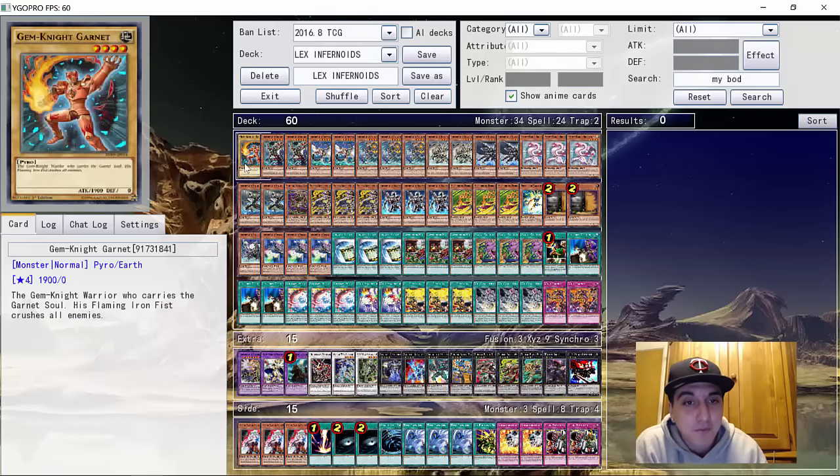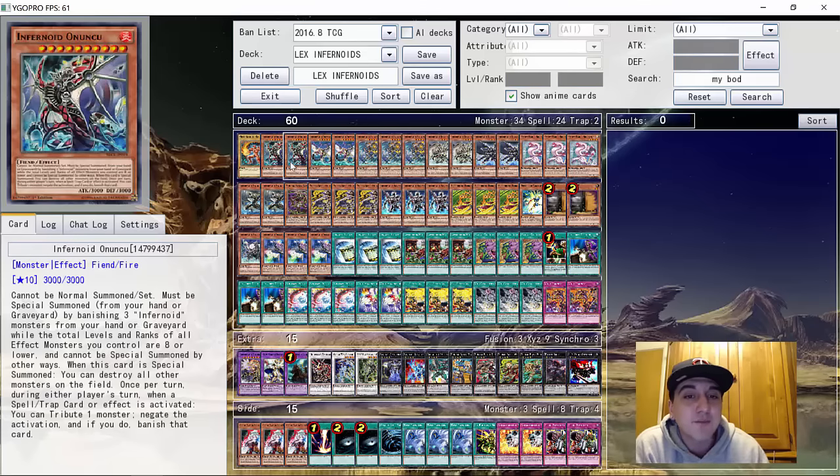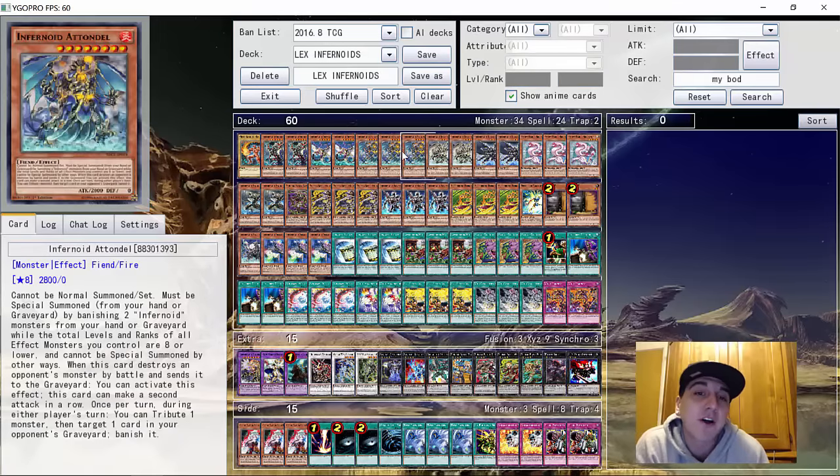He did play the one Garnet to go with the three Brilliant Fusion. For the main Infernoids it was Double Inoku, Double Deviati, and Triple Tondle. Now a lot of people would wonder why would you play Triple Tondle — if you've seen a lot of the lists, they've actually cut down on Tondle and played more of the other Infernoids or just lowered the Infernoid count. The thing with Tondle is it does have the ability to go for game — being able to punch over a monster and then attack again for 2800 is quite relevant. Also being a big Infernoid, you're able to DD Crow during either player's turn, so that's really relevant.